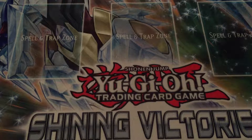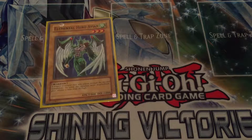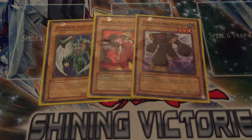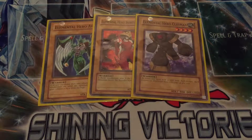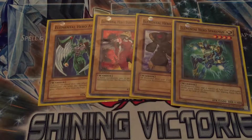To get cracking with the normal monsters, he runs: one Elemental Hero Avian - 1000 attack, 1000 defense; one Elemental Hero Burstinatrix - 1200 attack and 800 defense; one Elemental Hero Clayman - 800 attack and 2000 defense, so that's one of his defenders, just something to stall a little bit; and one Elemental Hero Sparkman - 1600 attack and 1400 defense.